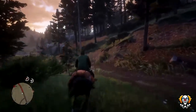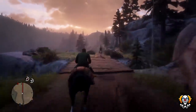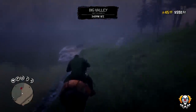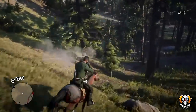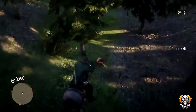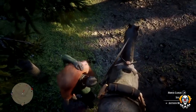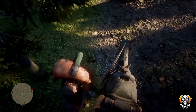This spot is very close to the butcher in Strawberry, where you can quickly trade in your fish for cash and any animal parts or skins you may have collected along the way. Before you go to the location, make sure you have an animal on the back of your horse that can be skinned. Make sure the animal is not already skinned, because if it is, the fish won't be attracted to it.